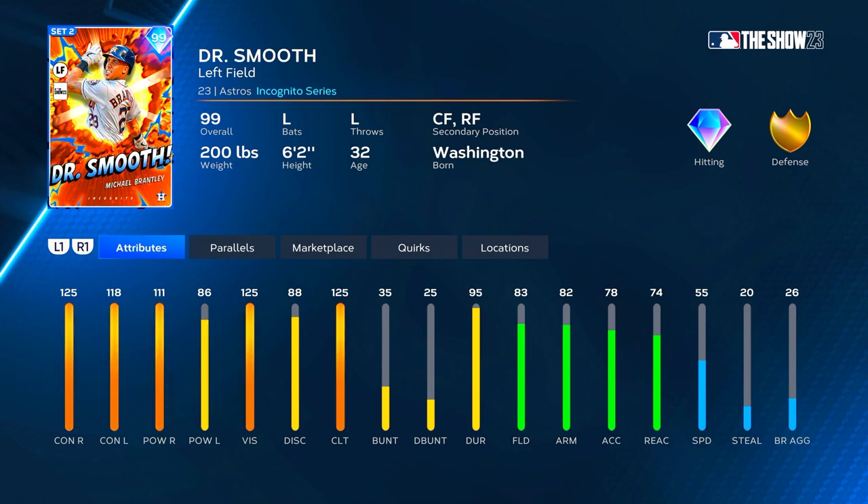We got Michael Brantley, aka Dr. Smooth. He was dropped as one of the rare rounds for the new alter ego choice pack three. Left field primary, or center field and right field as secondaries. 125 contact versus righties, 111 power, 118 contact versus lefties with 86 power, 125 clutch right off the bat. 83 fielding, 82 arm, 74 reaction, 55 speed — not the speed or reaction you want to see for an outfielder, but he does play gold defense in left field right away.